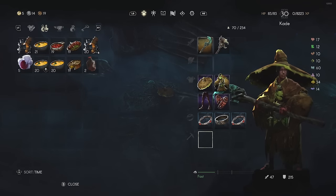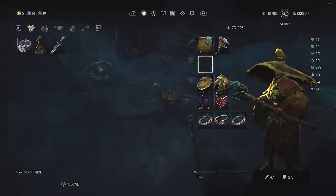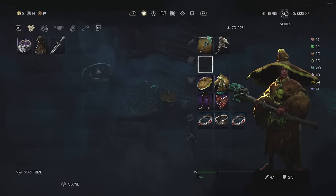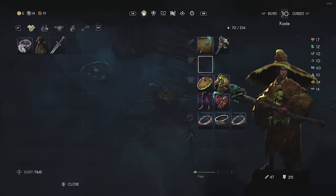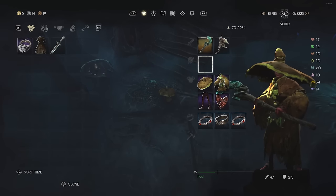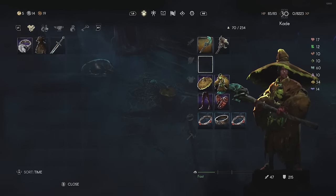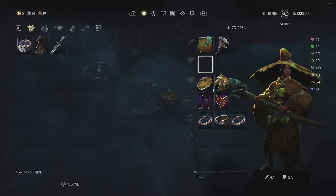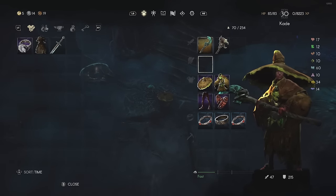As I go through this build, you'll notice I'm also stacking elemental damage resistances. In the crucible, you're going to run into enemies that don't just do physical damage but also elemental damage. If you can increase your elemental damage resistances, you can reduce the amount of damage you take from those hits.